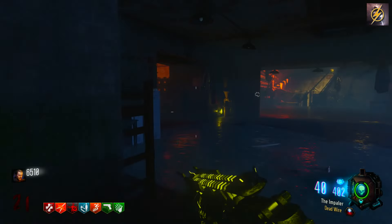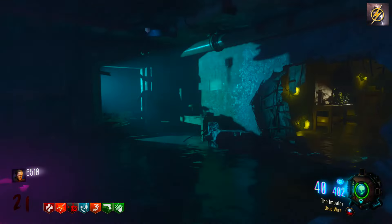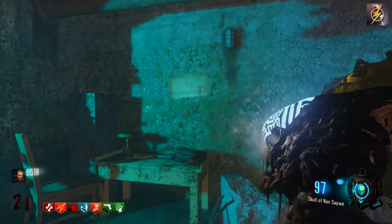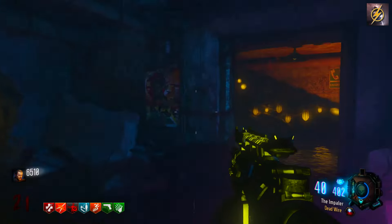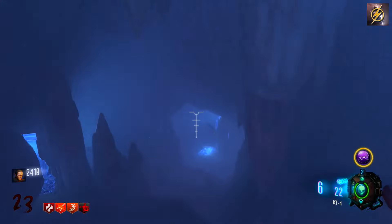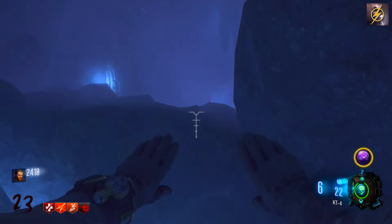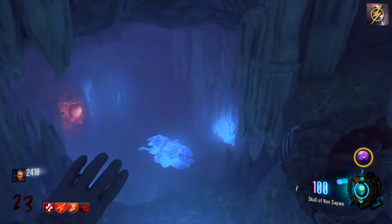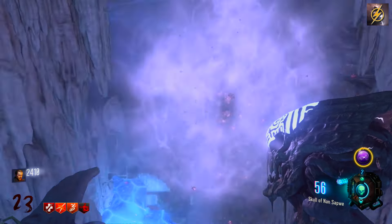You also need the Skull of Nan Sepwe. Make your way down to the body bag location where you knife zombies for the pack-a-punch part. Use your skull against that little poster and that will activate the last step needed to upgrade the KT4. Now head down to where you originally pick up the flower part and use your skull once again — press left bumper to mesmerise, same as with the posters.